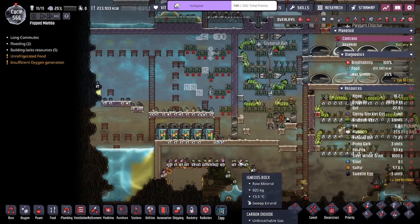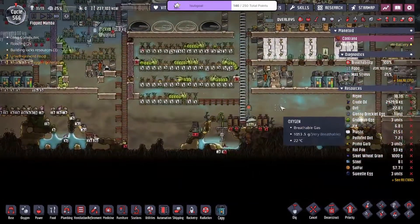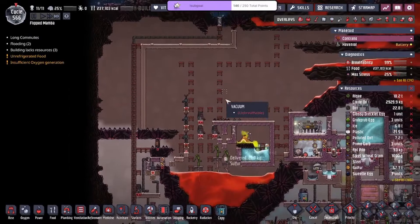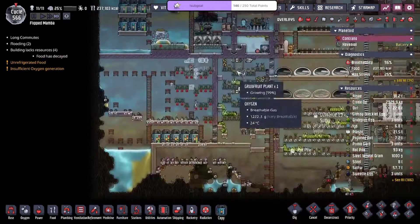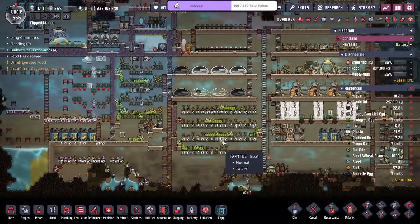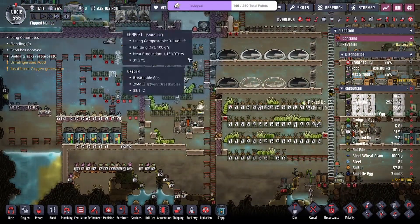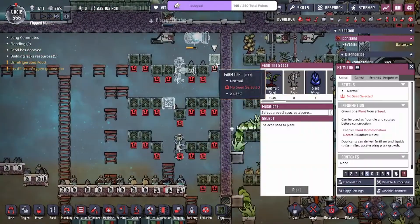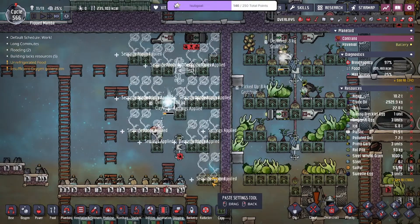How goes things? Too legit — we're killing it, surviving and thriving today. No dupes are dying, no one's dead. We had a gas leak in our magma vacuum but it was such a small amount of gas that it re-vacuumed itself magically. We're relocating some of the food sources, moving the grub fruit over to this side, but outside of that we're doing pretty good.